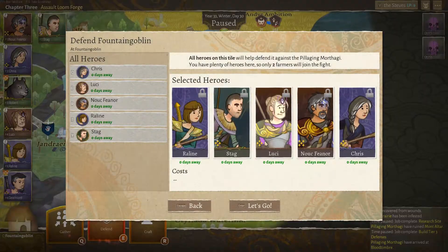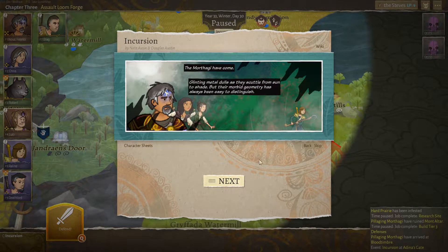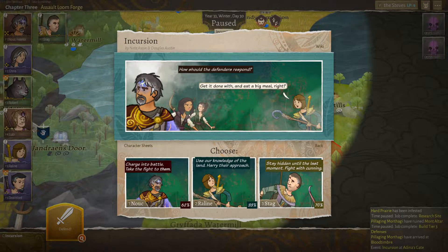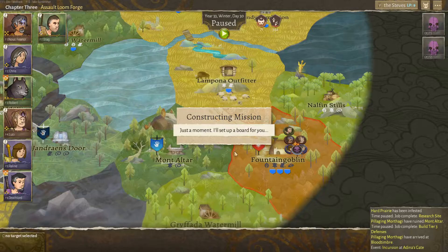And here they are. Defend the Fountain Goblin. We are all ready to go. Let's fight. The Murthagi have come, glinting metal dolls as they scuttle from sun to shade. Their morbid geometry has always been easy to distinguish. How should the defenders respond? Well, let's try staying hidden this time around — 70% with Stag. Concealed amid their surroundings, they elude the frustrated eyes of their enemy. Choosing the moment to strike is up to them. We get to be stealthy.